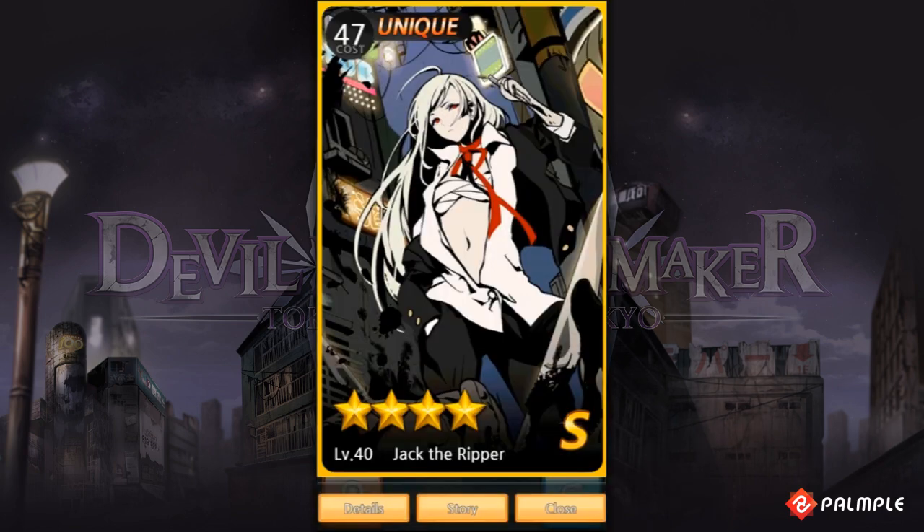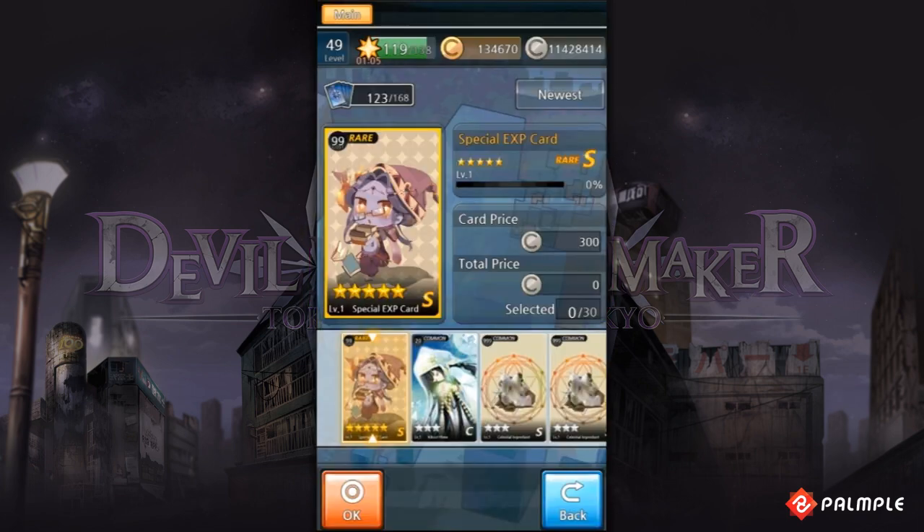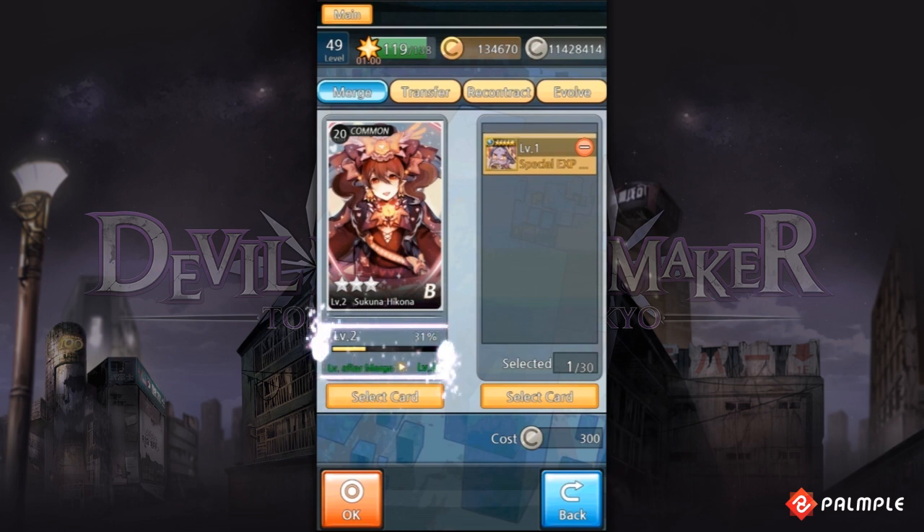When a devil card reaches levels 20 and 40, new skills are unlocked. In the game, you can also receive a special EXP card. If you use it as a victim card, the base card devil will receive a huge level boost.